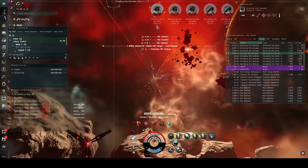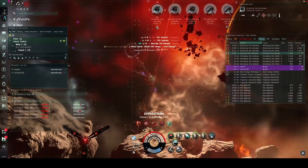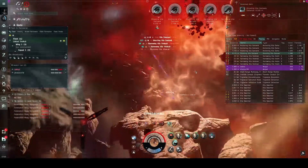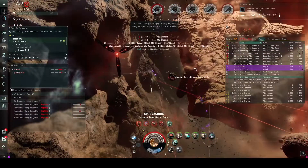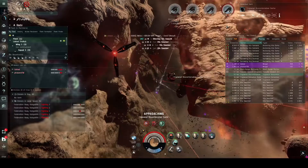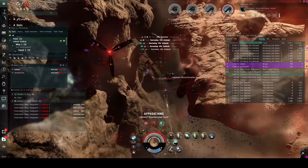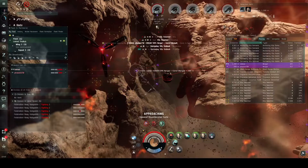I'm having two guys focus the Vedmax and one guy focus the Frigates. Apparently I killed a Ghosting Frigate first — maybe I did this wrong. Maybe I just really hated the Ghosting this time from the last run. Regardless, we're killing off a couple of the Frigates first, then we're going to focus on the Cruisers.